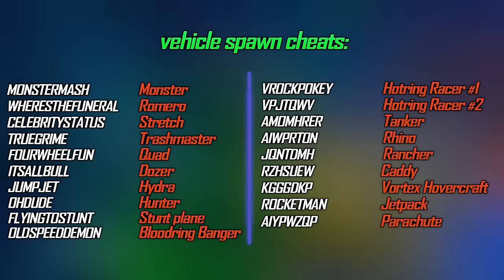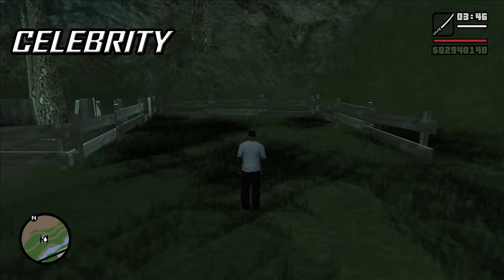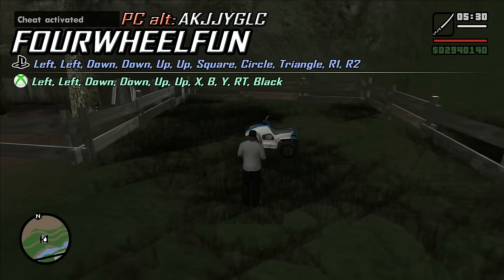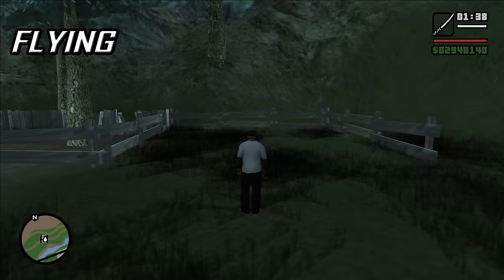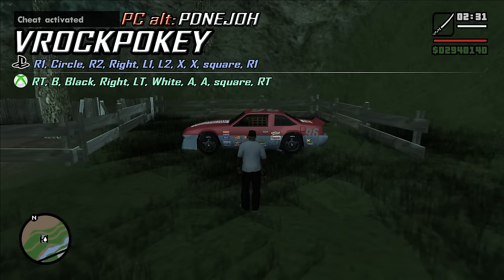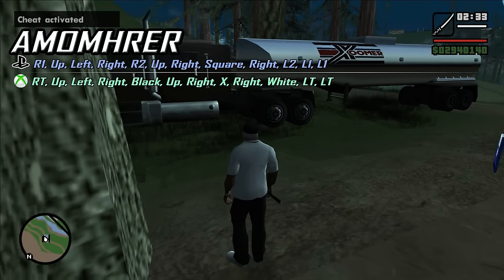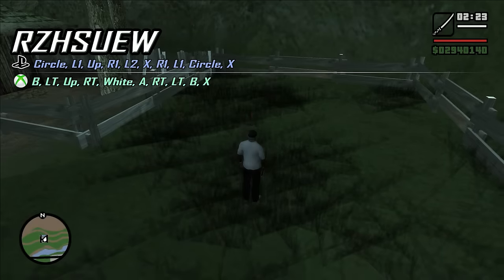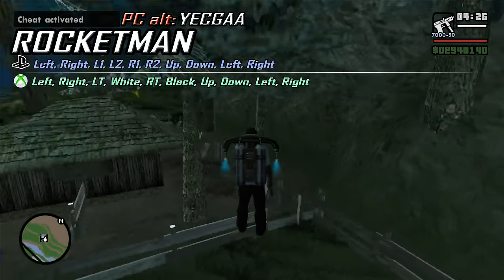We have many vehicle spawning cheats. They are: MONSTERMASH spawns a Monster Truck; WHERE'STHEFUNERAL spawns a Romero hearse; CELEBRITYSTATUS spawns a Stretch limo; TRUEGRIME spawns a Trashmaster; 4WHEELFUN spawns a Quad; ITSALLBULL spawns a Dozer; JUMPJET spawns a Hydra jet; OHDUDE spawns a Hunter helicopter; FLYINGTOSTUNT spawns a Stunt Plane; SPEEDDEMONI spawns a Bloodring Banger; VROCKPOKEY spawns the Hot Ring Racer types; also spawns a tanker with trailer, a Rhino tank, a Rancher, a Caddy, a Vortex hovercraft; ROCKETMAN spawns a jetpack; and there's also a parachute spawn cheat.